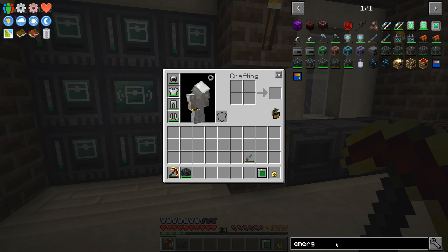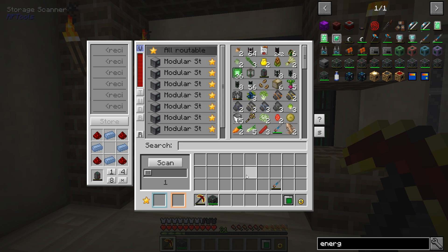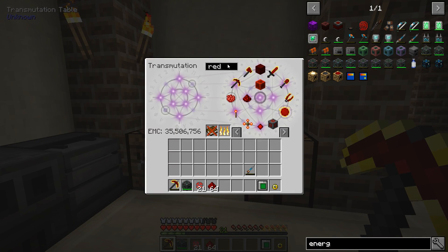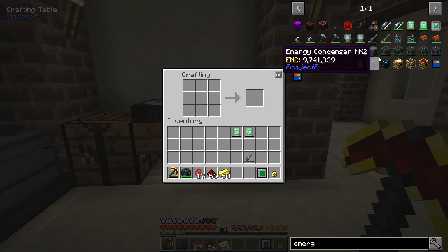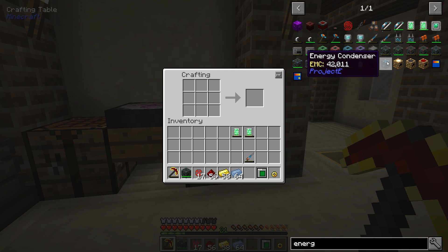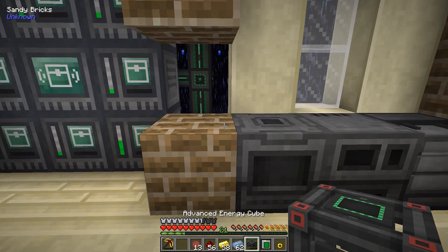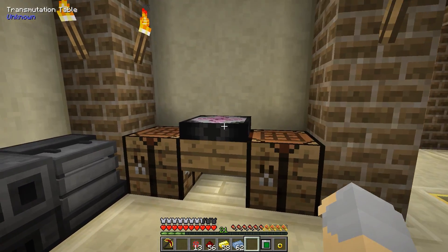I also want to upgrade my energy cube to the advanced energy cube. It looks like I need to upgrade some other things too, because we're running out of this alloy — so we're going to need more redstone and some gold. To upgrade this I need two energy tablets and a little bit of osmium. There we go, that's upgraded. I kind of want to upgrade it again, but I don't think I actually have the stuff to do that yet, so let's put this here — it'll start charging up.